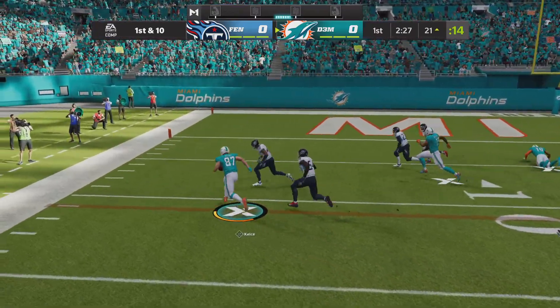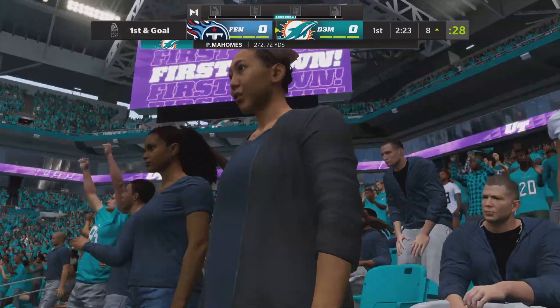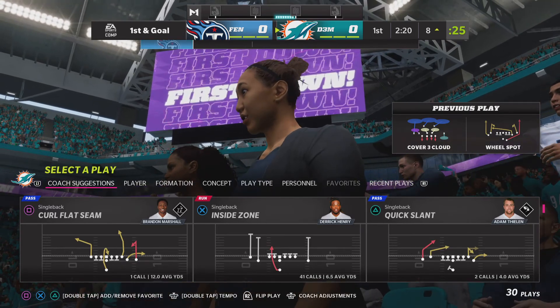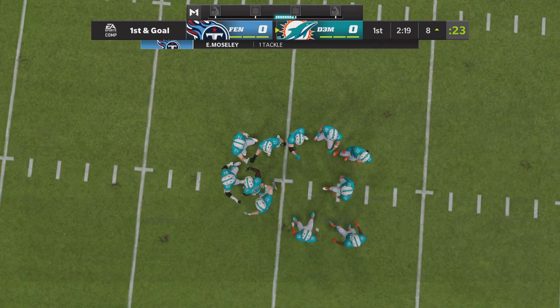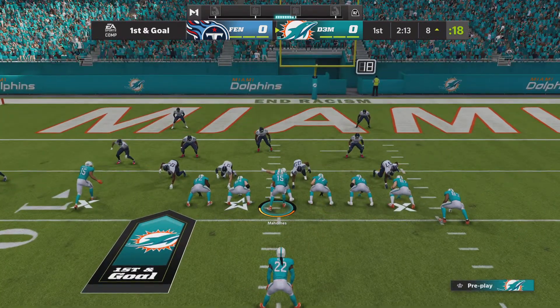A throw for the all-pro Kelsey is complete, and they've got it inside the 10 at the 8. The Dolphin passing game rolling here — they've got another first down. How about the speed with which this offense can get down the field? It's taking them no time at all to get down here, and now they're set up for the first and goal.